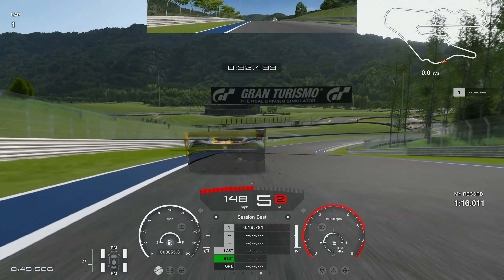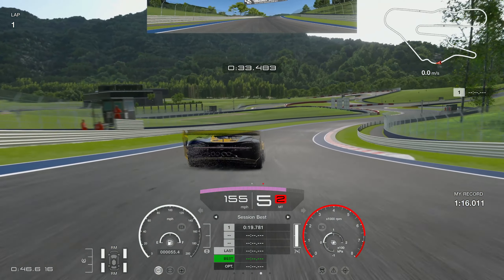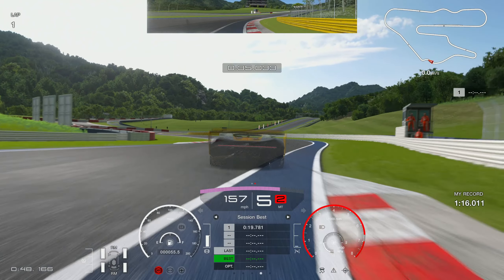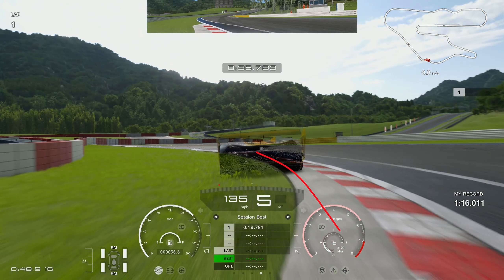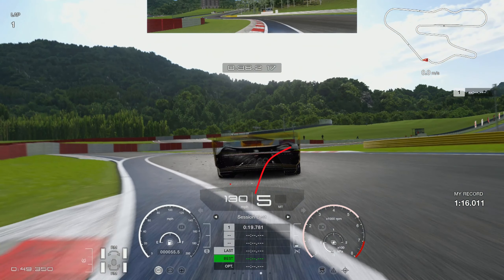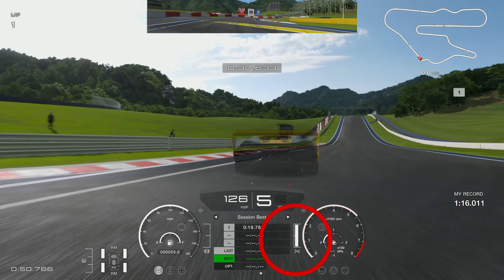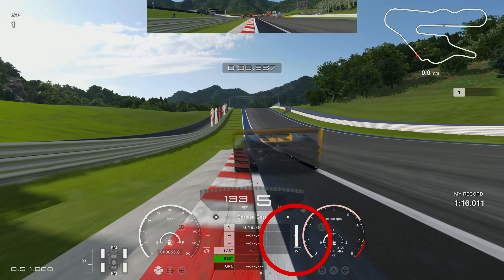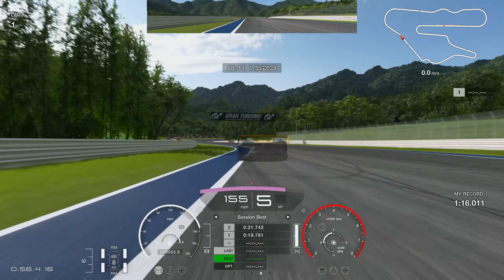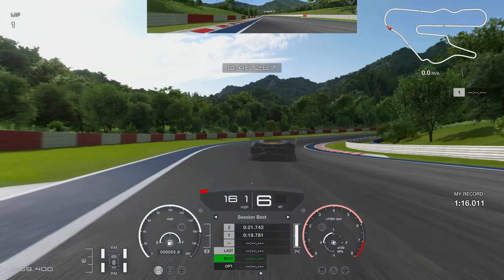Now you're into a really tricky section — there's a lot of luck involved, just sending it in and hoping for the best. If you get it right you gain a lot; if you get it wrong your lap is invalidated. As you come to the end of the curb, brake before it ends and take a big chunk off the left side, keeping the right-hand tire on the gray part of the track — if you go onto the grass it's lap invalidated. Then throw it back to the right side, right-hand tire over the grass, and on the throttle super early to carry momentum all the way up the hill.